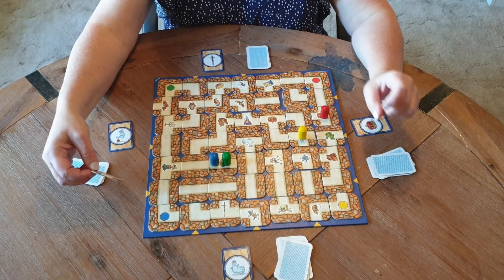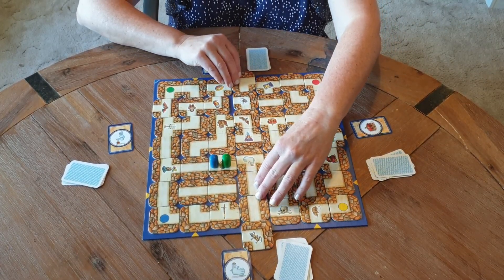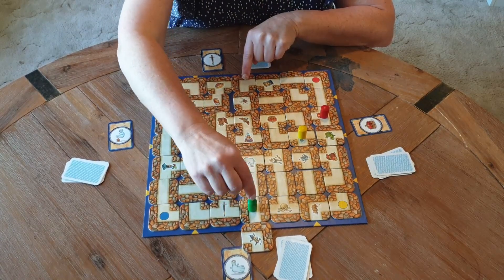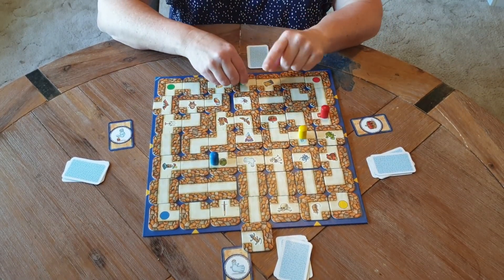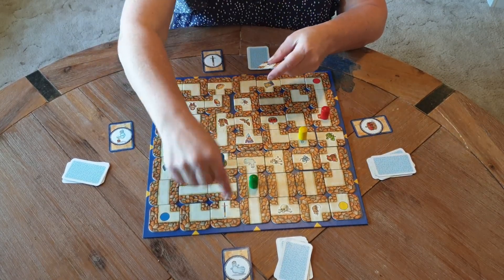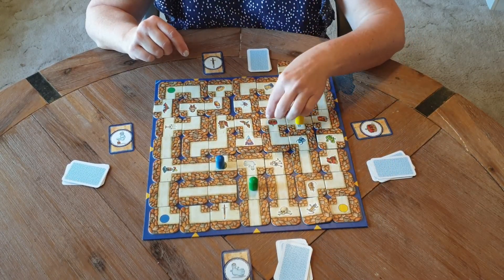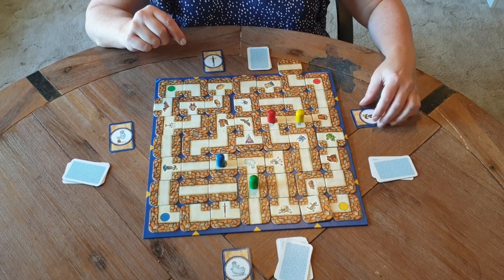Green is still trying to get to the sword. Green comes up here and pushes this way, which gets green to a safe stopping point — not too far though, because if somebody pushed that way while green was there, green would get knocked off and have to come back, which is not what green wants. Then it's red's turn again. Red wants that piece right there to reach the crown — and red gets there! Red scores a point for the crown and turns up the next card, which is the helmet.